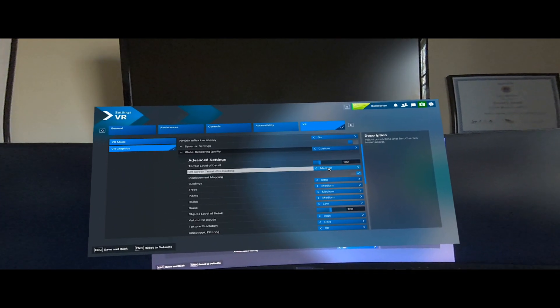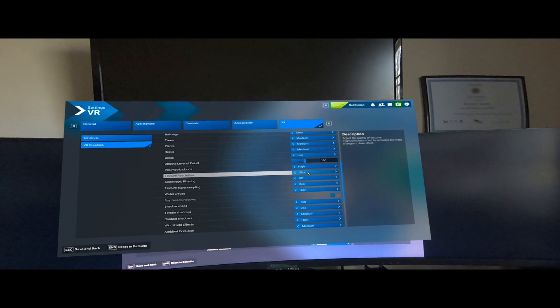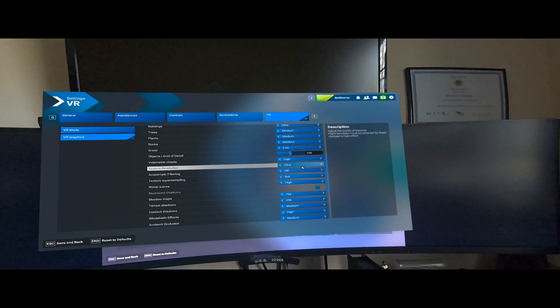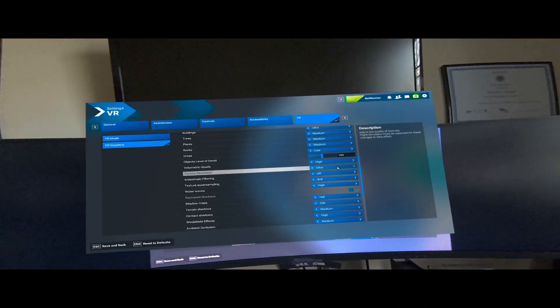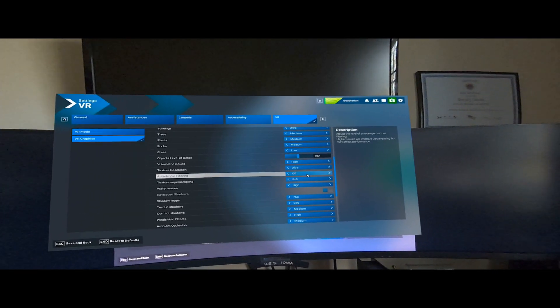My terrain level of detail I keep at 100. Off-screen terrain pre-caching I keep at medium. I like my buildings at ultra. Trees, plants, and rocks are all medium. Grass is low. Objects level of detail: 100. Clouds are at high. Texture resolution I leave at ultra — I tested extensively between high and ultra and did not see any FPS impact at all. Anisotropic filtering is off here because I have it hard-set in the NVIDIA control panel at 16x. Texture super sampling: 8. Water waves are at high.